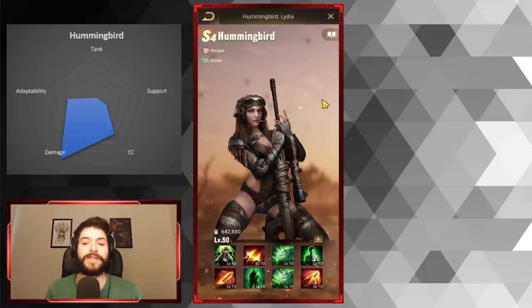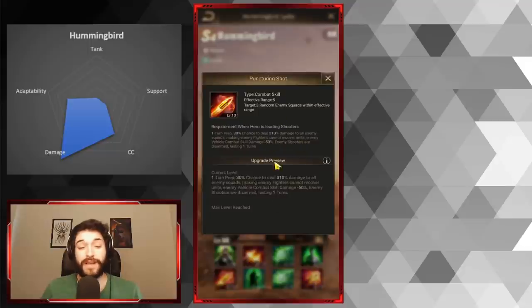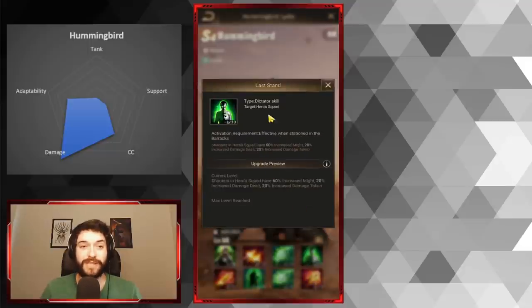Hummingbird is needed on pretty much every single base, and if you have her, you use her for literally everybody. There's really not a situation where you wouldn't use Hummingbird. She is one of the best damage dealers in the game, especially in terms of skill damage and pure output. She does a massive amount of damage and is the complete opposite of a tank.